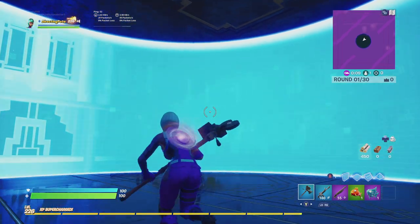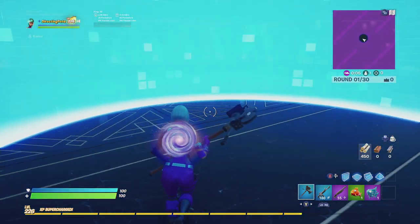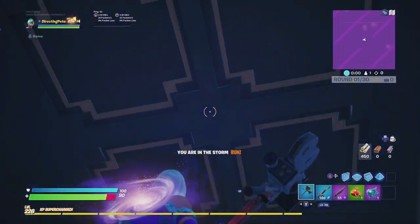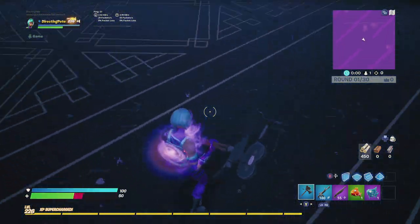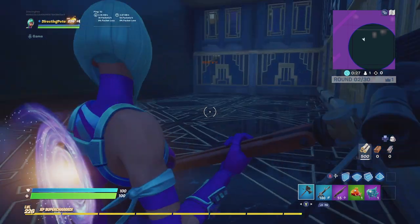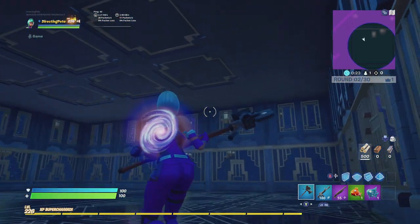You want to make sure people are having a good experience and the storm circle isn't ruining their day. You can see here how quickly it's closing in — it looks beautiful, dead center in the box fight map. It's ready to go. My health is going down quick, so we better end that game soon because somebody's about to lose and it's going to be me.